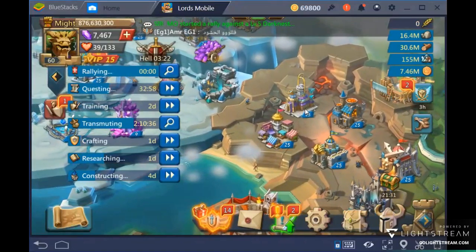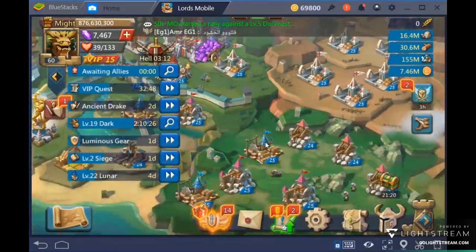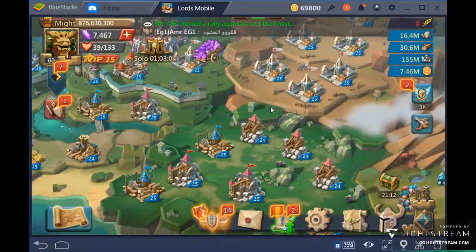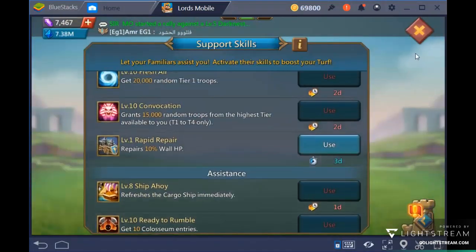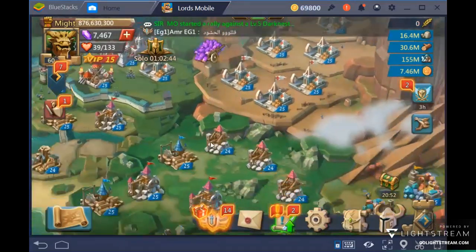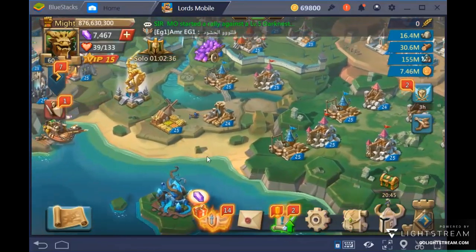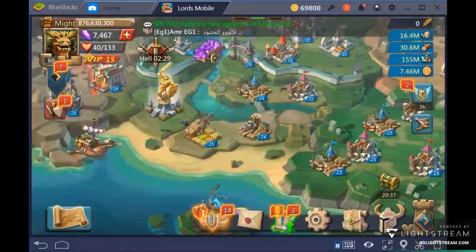So: first foundation is research, second is heroes, and the third foundation is buildings. This account is all infamous — not a single manor — because I get free gold from familiars. One or two barracks is enough for a developing account. For resource buildings, the best setup is one farm and then divide the remaining slots equally among ore, wood, and stone.